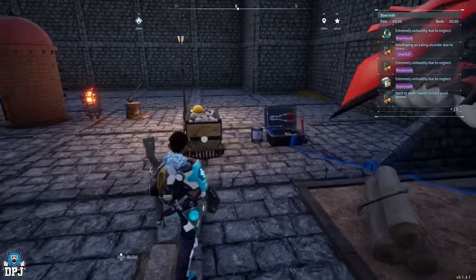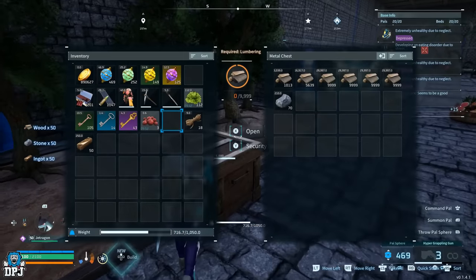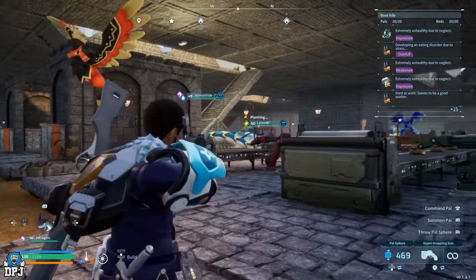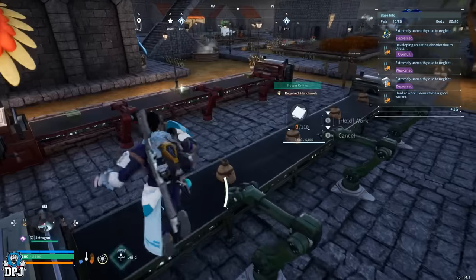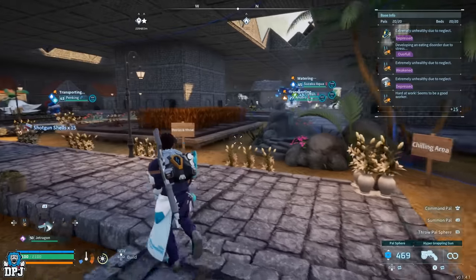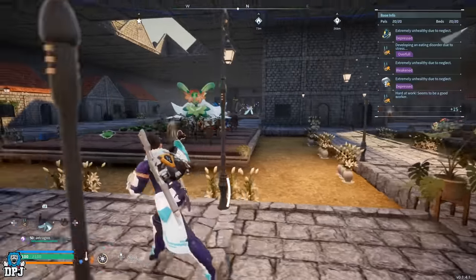We've got the base buffs here - actually one can get dismantled. So we have handiwork, lumbering, kindling, planting and gardening, watering, and the allotment on the foundation. Here we have my workstations where everything gets done. We have another chilling area and here's where I grow one section of my allotment - this is where berries and wheat get grown, because you can't have too many cakes. Berries, wheat, milk, eggs - you can never have enough of them.